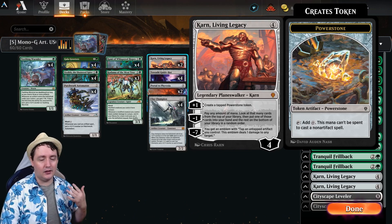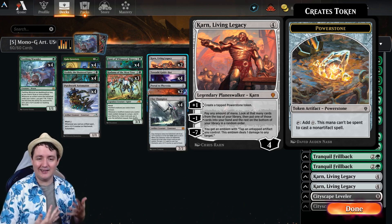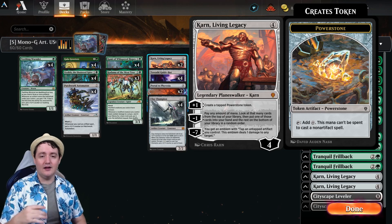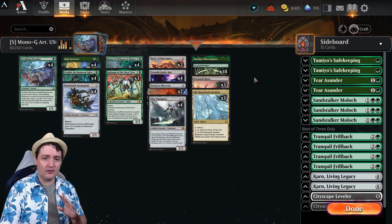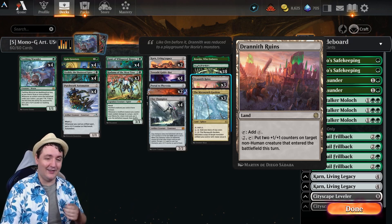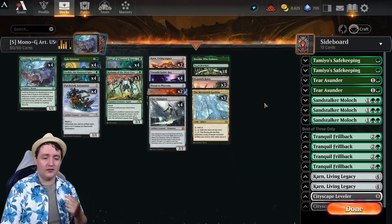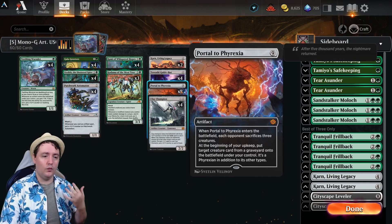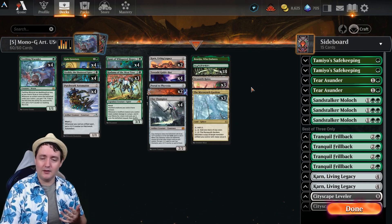Once we have our lands and everything set up, with Karn Living Legacy we can create some Power Stones, make more artifacts, get more triggers, and use any excess mana for Karn to dig further into the deck to find just the right answer we need. We also have some bonus land synergy with the Drannith Ruins, putting some extra plus one plus ones on non-humans — and all our creatures are non-humans. With Mycosynth Gardens, we get to make a copy of an artifact with mana value X or less, which means we could potentially make more Portals to Phyrexia, copy a Guide-Bot, or copy something else that you need.